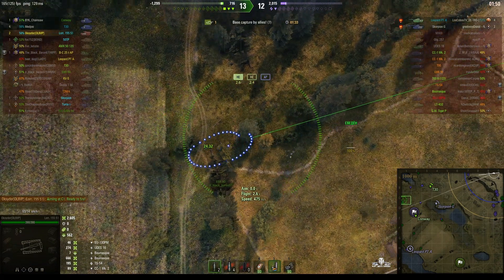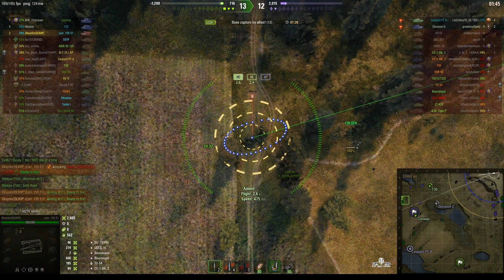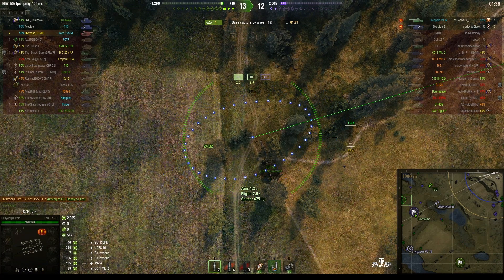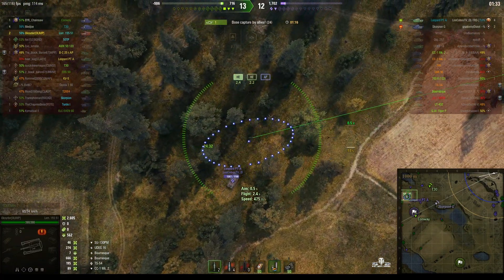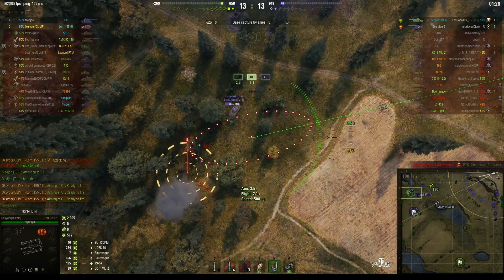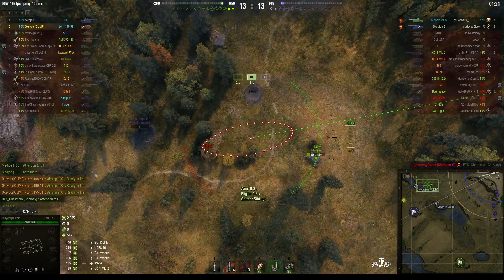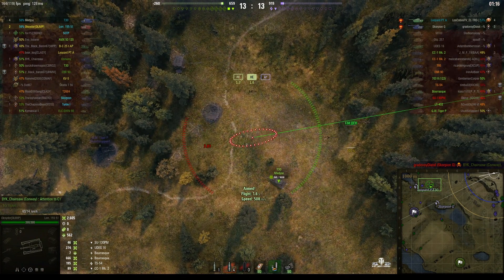The T30 is trying to approach using the ground to his advantage. It would be a good idea for us to get closer to the enemy. There's the Leopard Prototype — he's on the move. Rounds out — just misses him unfortunately. The Scorpion G just took out our Conway, and now it's just the T30 and us in this battle. We're almost reloaded.